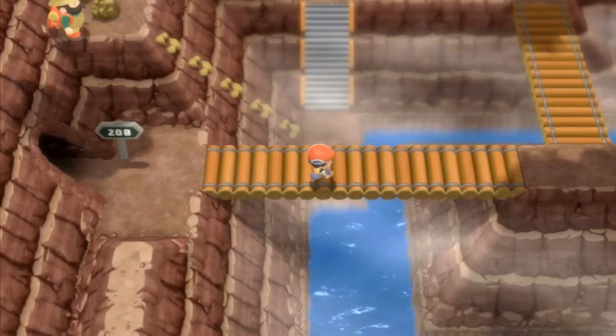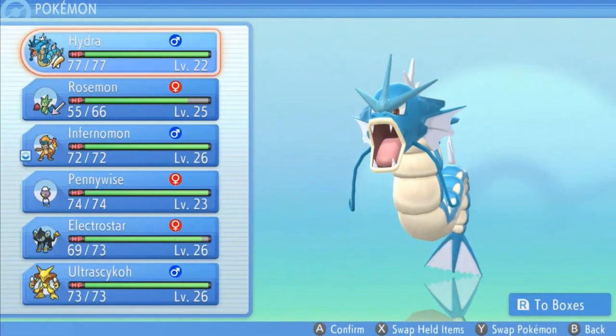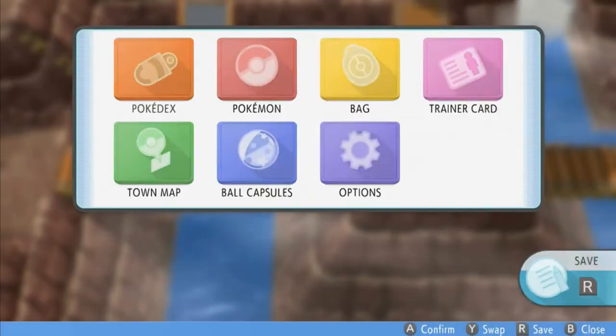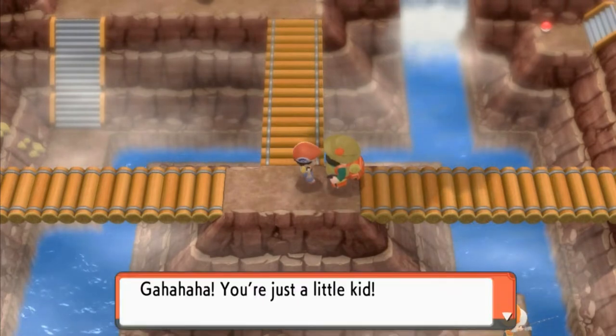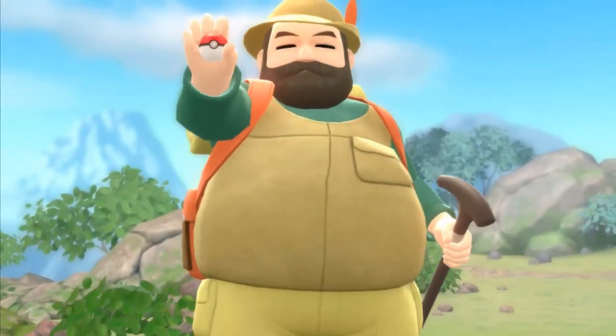As you can see, we are going to be battling quite a few trainers right here. Let's go ahead and get ready. Let's go ahead and use Rosemond for once. We've been using it for quite some time, finally evolved it. And now we need a stone for that thing to do a Rosemond. Not that hard. Probably. Anywho, here we go.